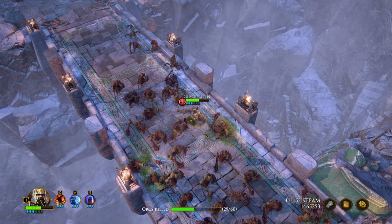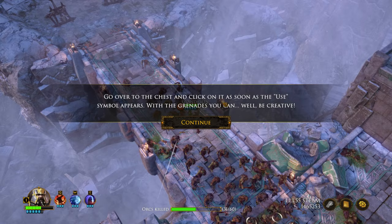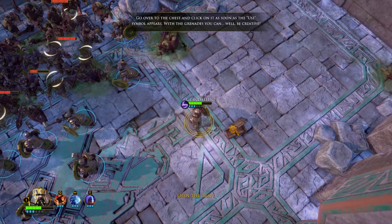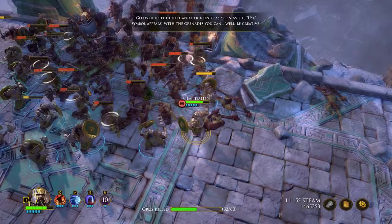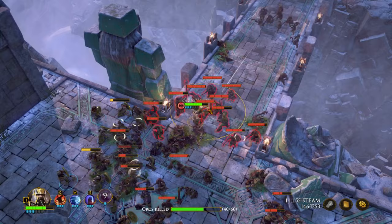We are kind of in the middle of enemy territory. The game tells us to go over to the chest and click on it as soon as the use symbol appears. We've got to get over there somehow — this might be the best way of doing that. Knock off a few enemies at the same time. Pick up some grenades. This is not the time for talking, man — there are loads of these guys. So we've got some grenades.